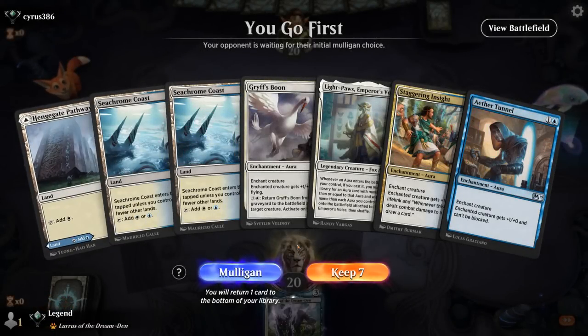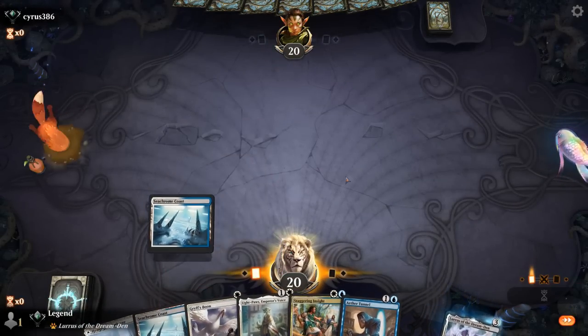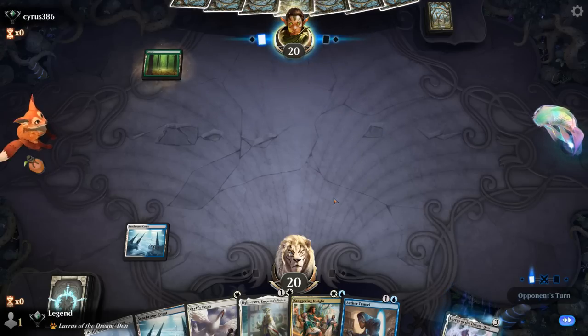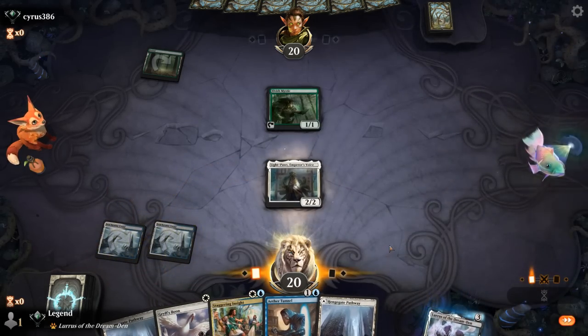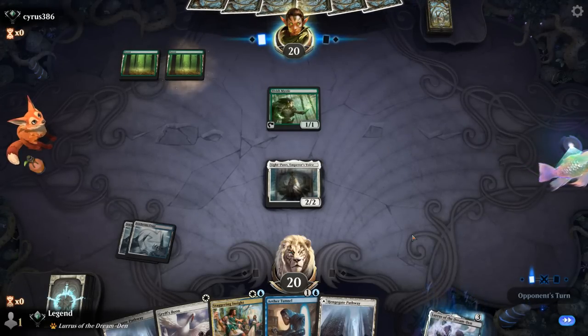Okay, we're on the play. Our hand is a little sketchy with only one creature and no real way to protect it, but on the play let's give it a shot if the opponent isn't a highly interactive deck. Love to see a turn one Forest — opponent is mono-green elf or devotion deck. Light Paws can certainly kill very quickly with this hand and we have Ethereal Armor.